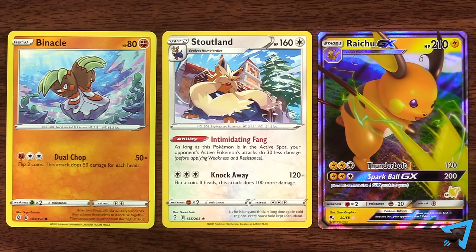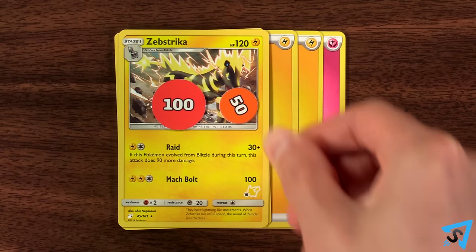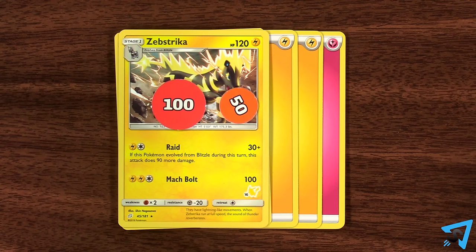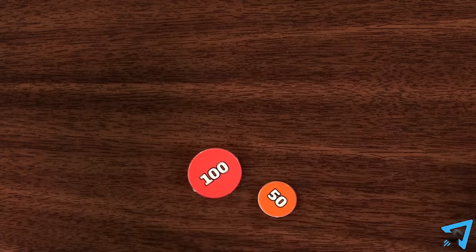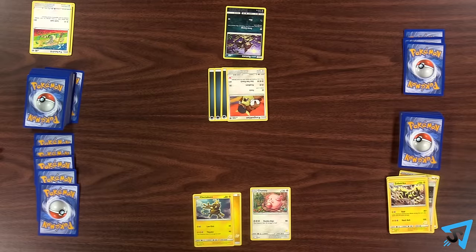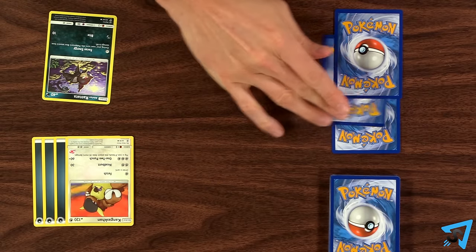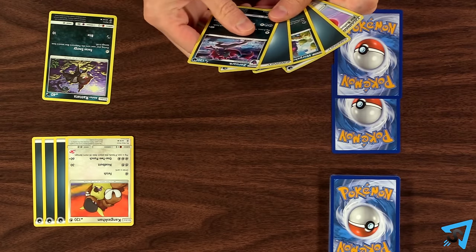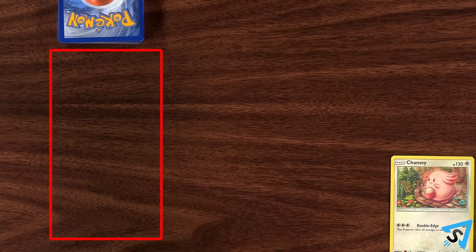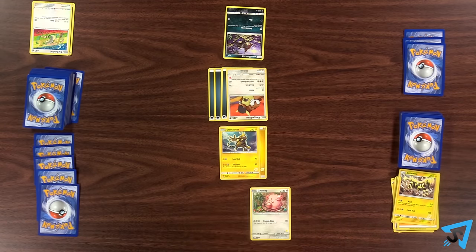Each Pokemon's total hit points are located in the top right. When a Pokemon's damage is equal to or greater than its HP, that Pokemon is knocked out and it, along with every card attached to it, is discarded. When you knock out one of your opponent's Pokemon, you take one of your prize cards at random, without looking at it first, and put it into your hand. If you're the first player to take their last prize card, you win. When your active Pokemon is knocked out, put one of your Pokemon on your bench in your active spot.